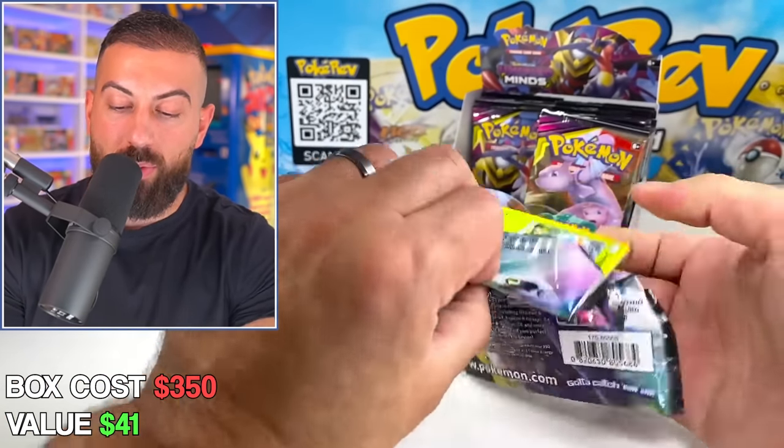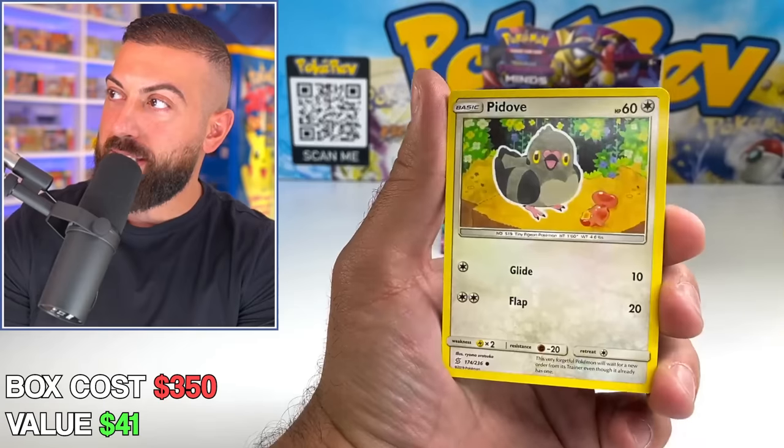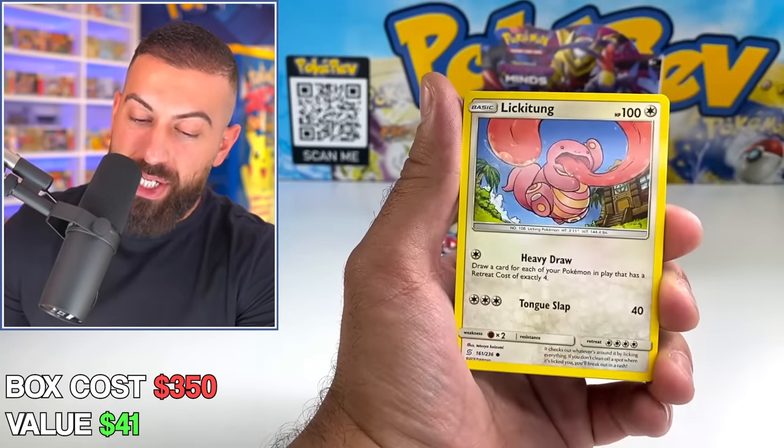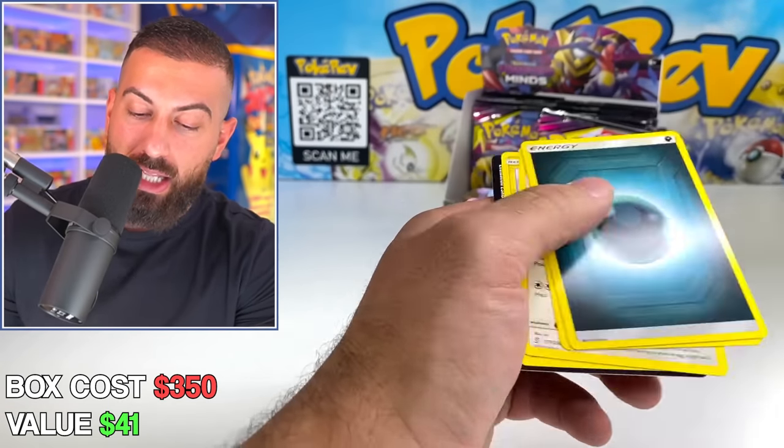Cosmic Eclipse is another really nice one. Unified Minds is awesome. Come on, Moltres — look at that! We got a non-holo Honchkrow. The last box I did was Burning Shadows — I won't spoil it if you didn't see it, but it was very interesting. Pikachu, Lickitung, and a non-holo.